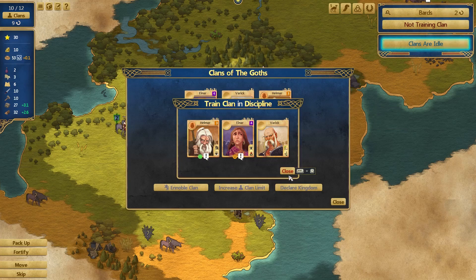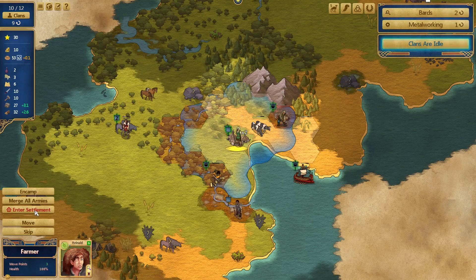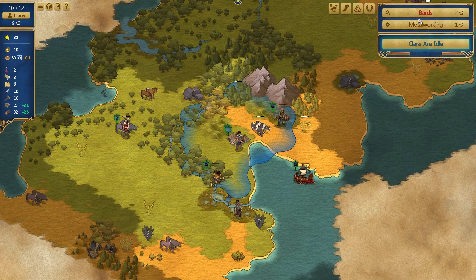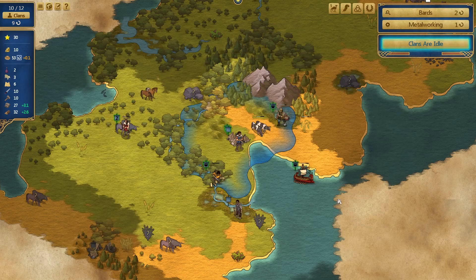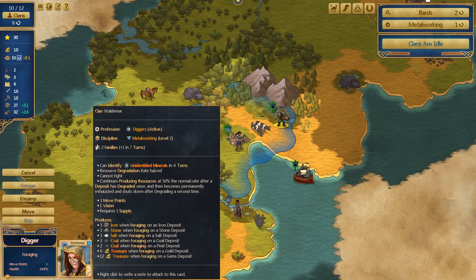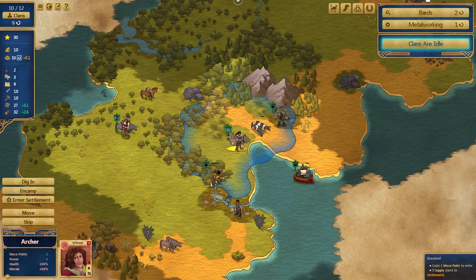Let's train those guys in metalworking. They don't want to be warriors and don't want to be active, but metalworking we could get them settled. So let's train Clan Varric in metalworking - they can be our metalworkers. And the farmers can just enter the settlement because they can't do anything. Until we've got bards done we can't redo anything else. We need to get bards done and then see where we are. Watchmen is another three turns - it greatly extends the borders. We might need those.